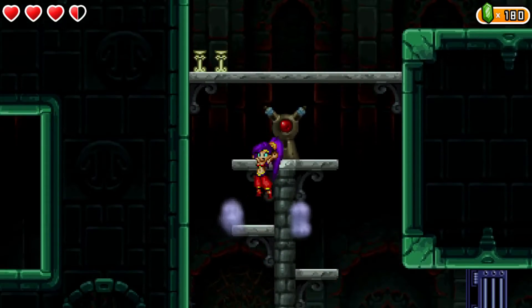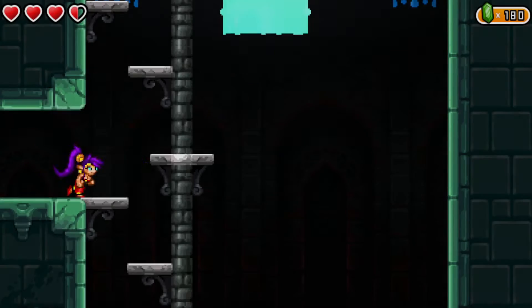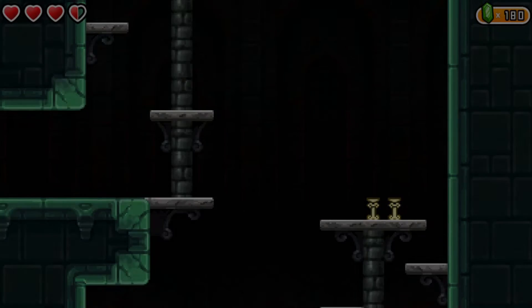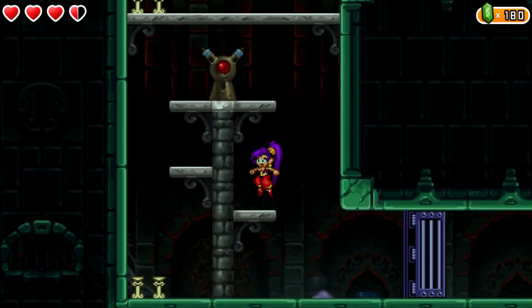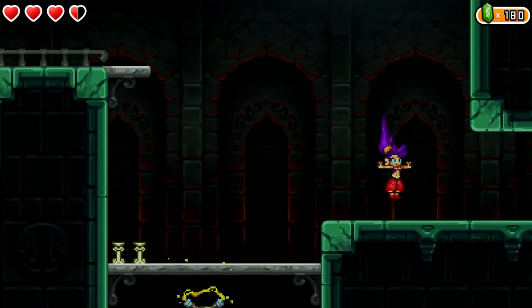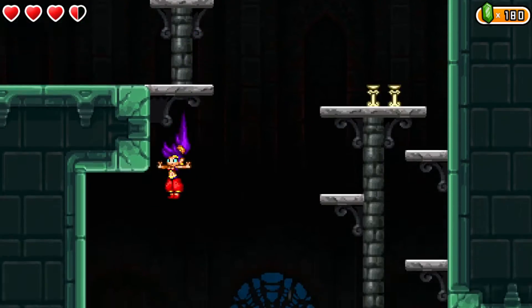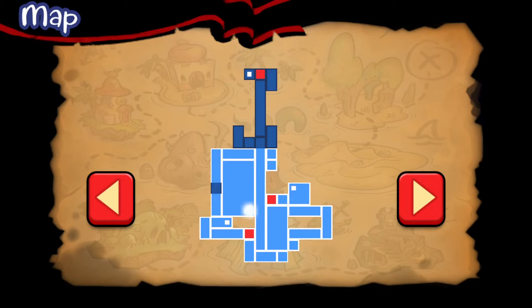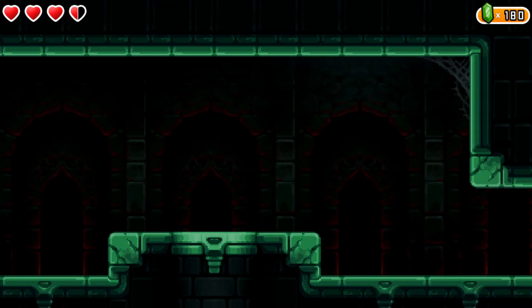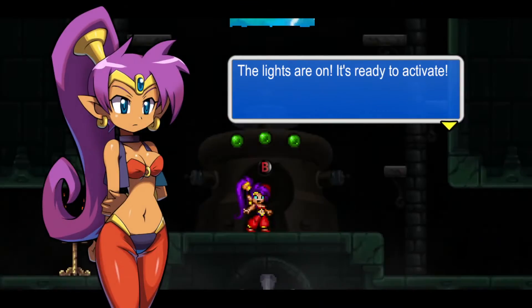We are slowly making our way through everything. That was totally my fault. So that's three — I wonder what this is gonna do. I don't think I can explore anymore. I think we pretty much did everything. All we have to do now is do whatever that thing wanted us to do. The lights are on! It's ready to activate!